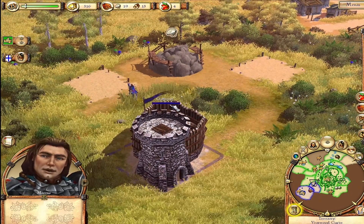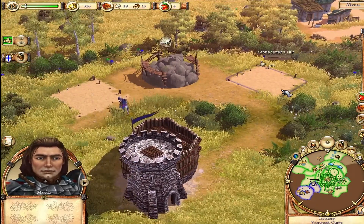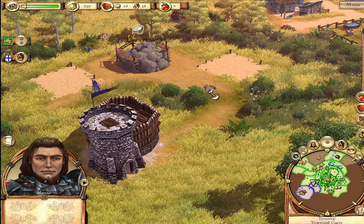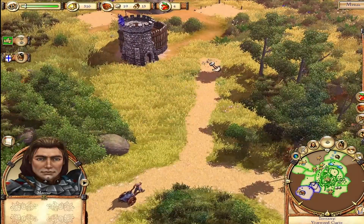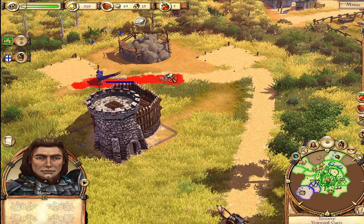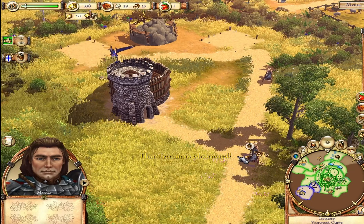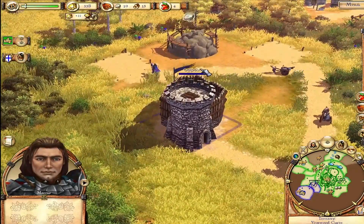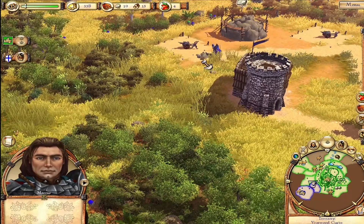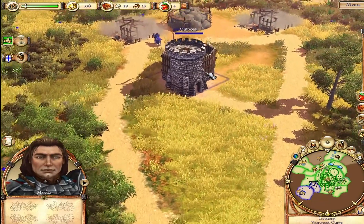We should build a trail to connect the stonecutter's hut to the marketplace. Select the trail button, then click to select the start and destination of the trail to be built. I mean, that's great, but where's the trail button, mate? We've got some new things. That's kind of cool — it works well. I don't know if this works well; I'm not very happy with that road, I think it's pretty terrible. There we go — might speed it up a little bit.